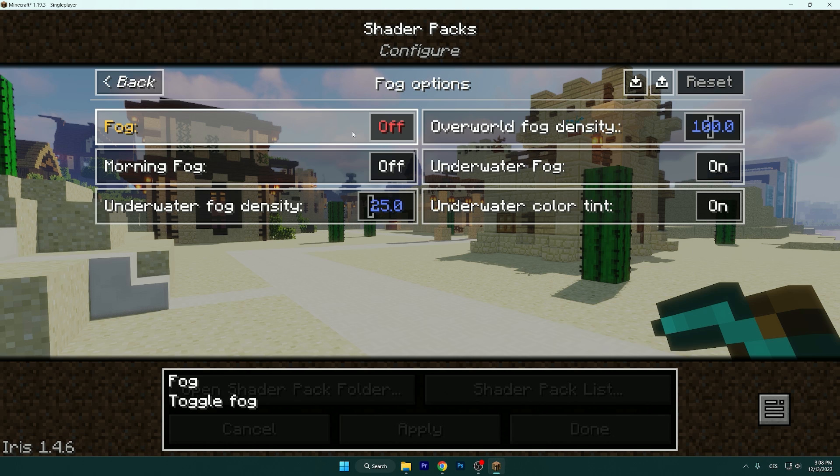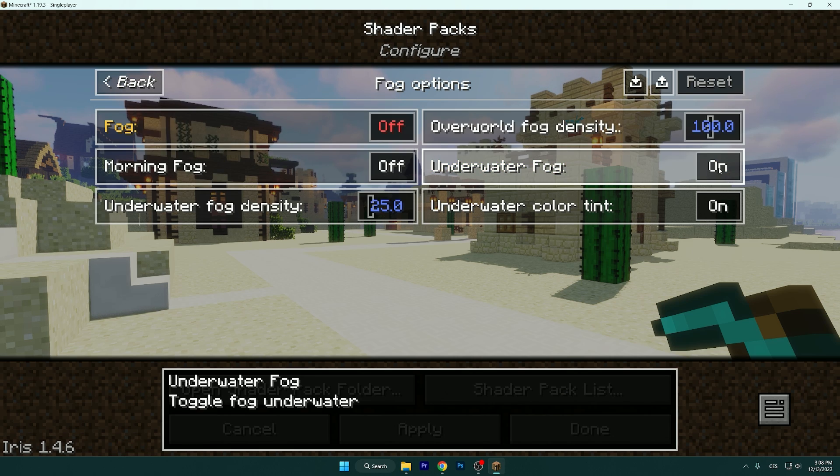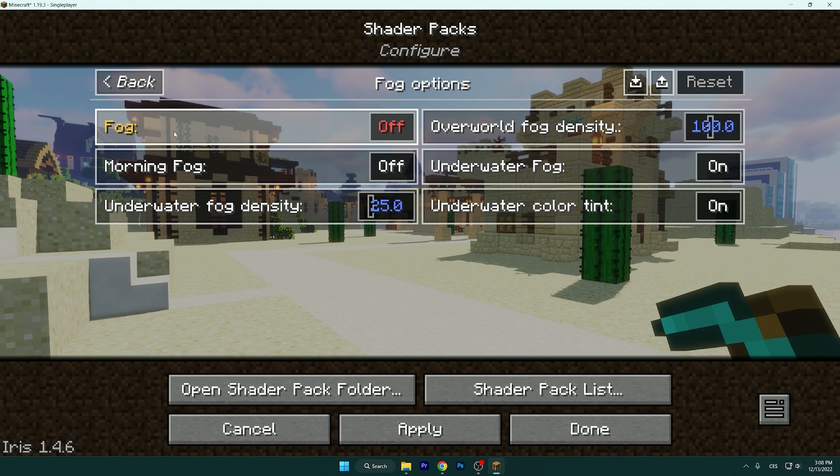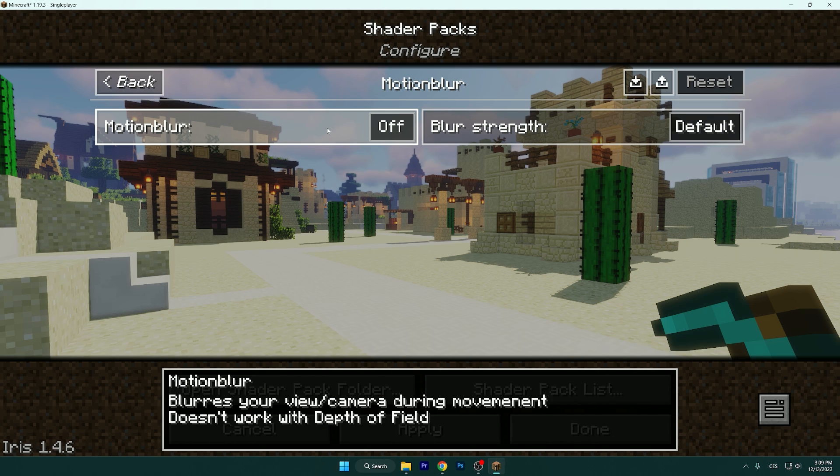Go to Fog Options. I don't like the fog so I turn it off. The underwater fog is fine — I leave that on. The regular fog I just don't like, and it also has a high impact on FPS.